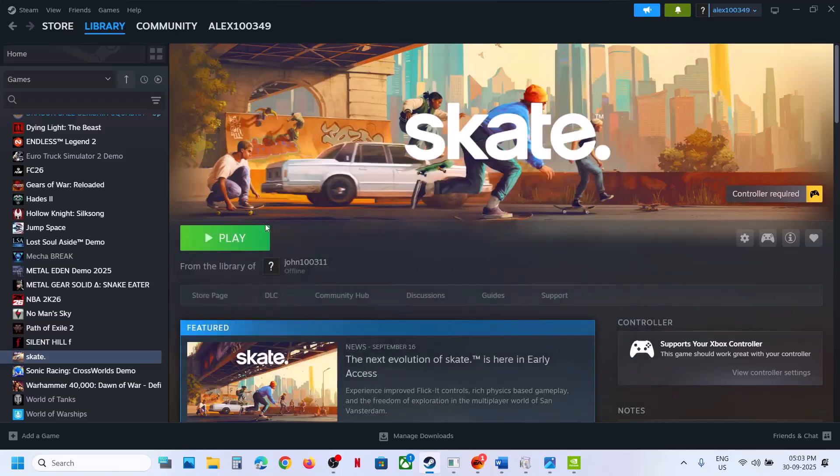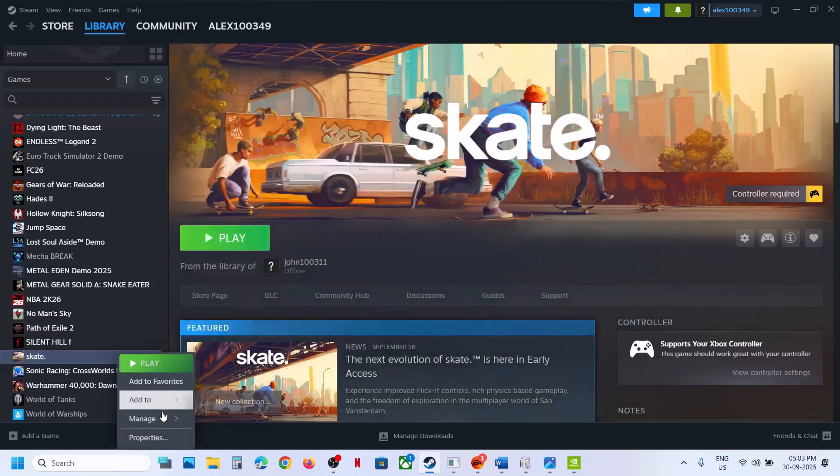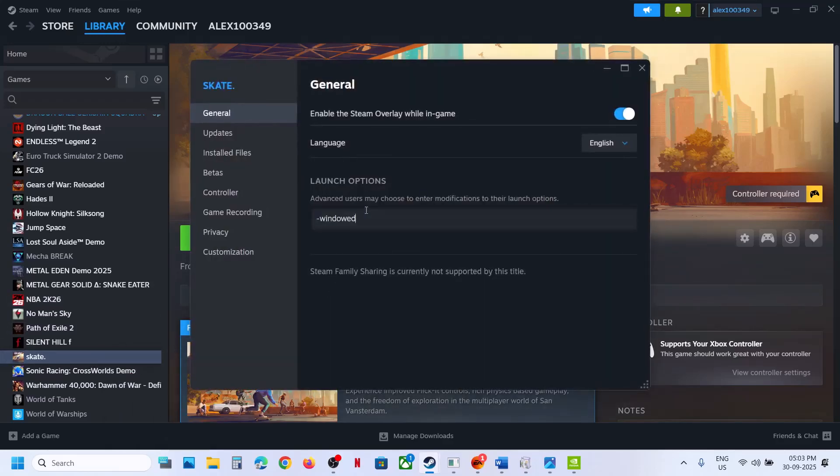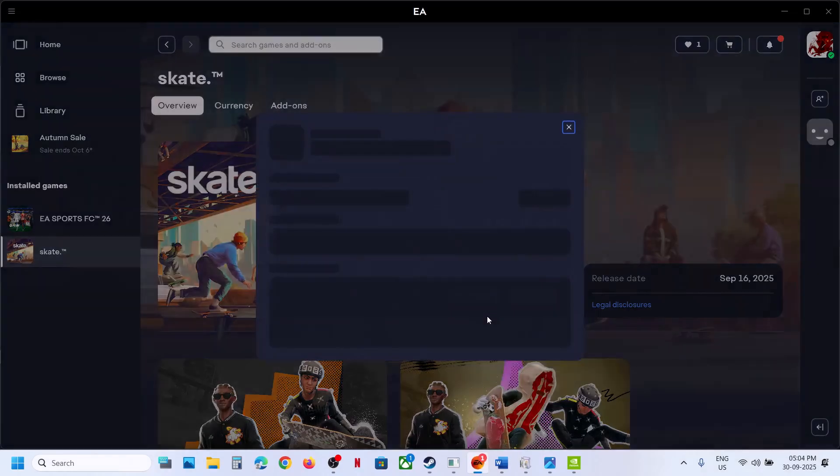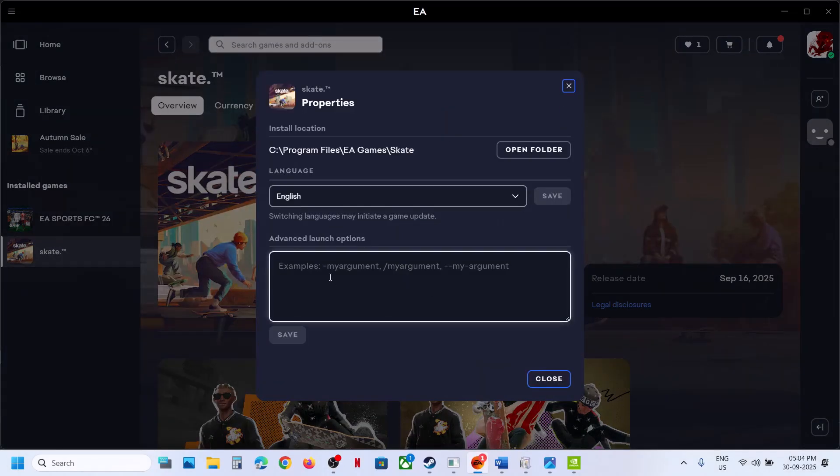Launch the game and check. Still not working? In that case, remove this. If you have the game on the EA app, click on Manage, click on View Properties, and in the advanced launch options type in -window, save it, then launch the game and check.